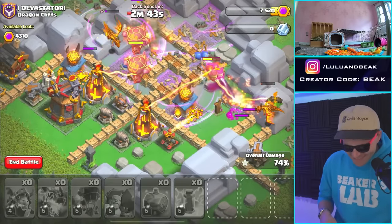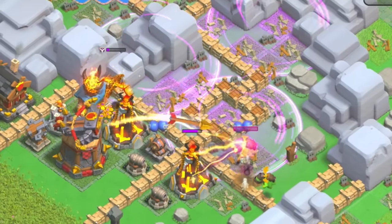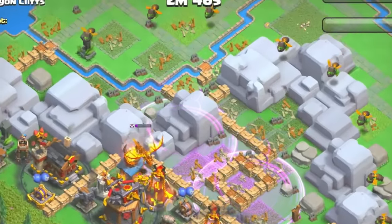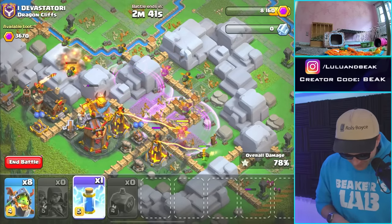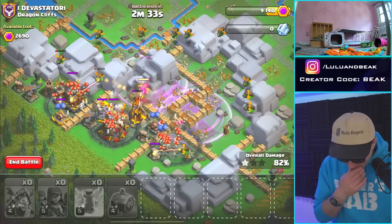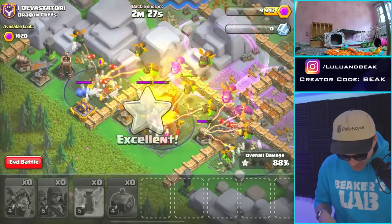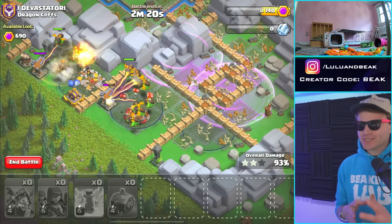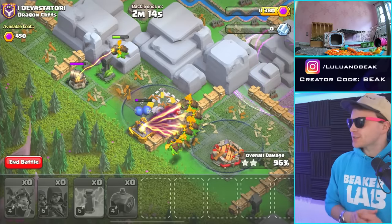Oh no guys, you didn't stay in the middle — those infernos are going to roast us! This one might be good though. Look at them coming in from all angles — they're gonna get shot down pretty quick, but we have some rages in there. Second wave — yes, now we're getting skeletons out. I think this might be my new favorite army. It seemed to work exactly how we wanted — get the floating skeletons going out.